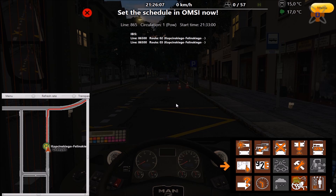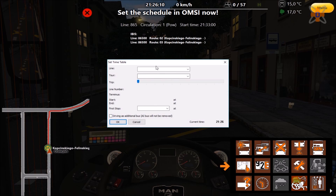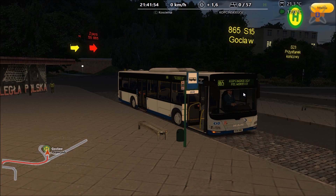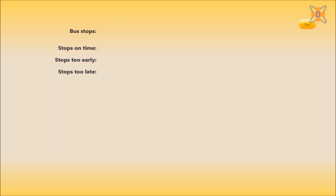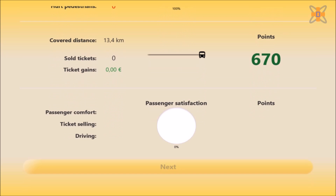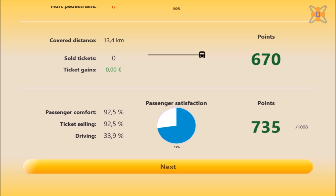Just like in single player, follow the on-screen instructions to select which route you're driving — in this case the 865 to circulation 1. Click OK and drive the route as before. When you get to the end of the route, go up to menu and select terminate tour. The score sheet will load up showing you the stops you made, how they went, punctuality, passenger comfort, driver rating, and all the usual stats.